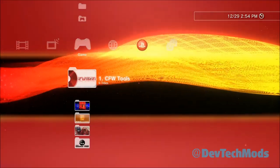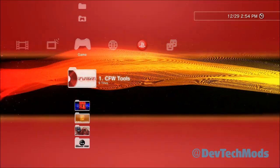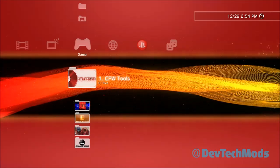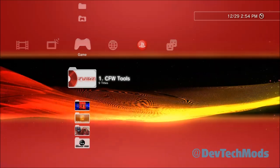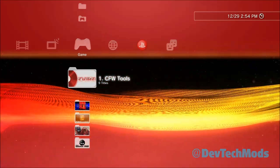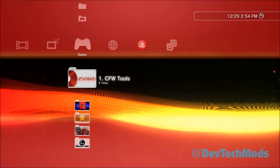Hey guys, welcome to the video. Today we're going to show you how to play PS3 games off of an external hard drive when the drive is NTFS. First, do not have multiple partitions on your hard drive — don't have one that's FAT32 and one that's NTFS. You should have only one partition and it should all be NTFS. This is for people who want to play PS3 games off of an NTFS drive.